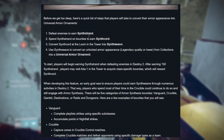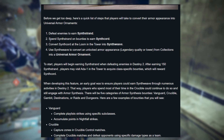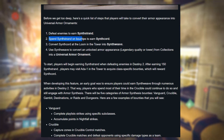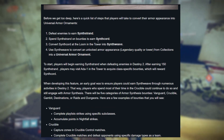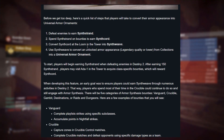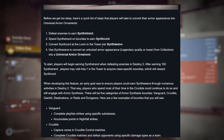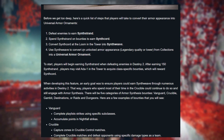You get synthstrands by defeating enemies. Once you earn enough — in this case 150 — you'll be able to spend them on a bounty to earn a synthcord. Once you have a synthcord, it can be converted into a synthweave at the loom in the tower.